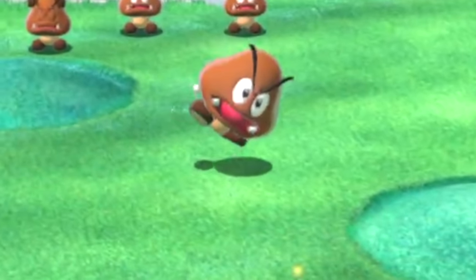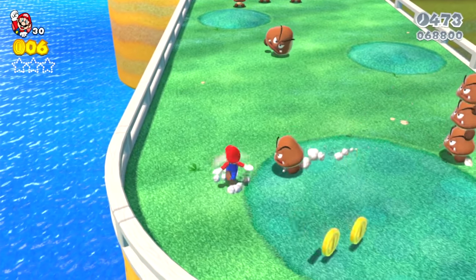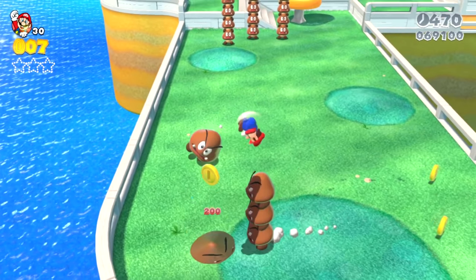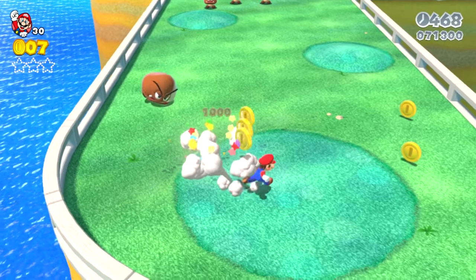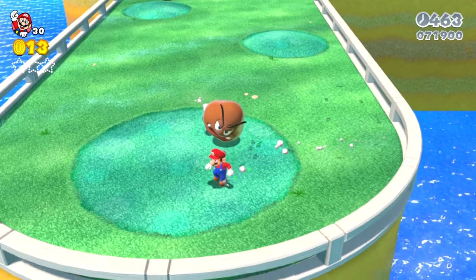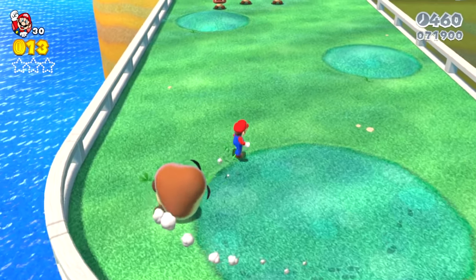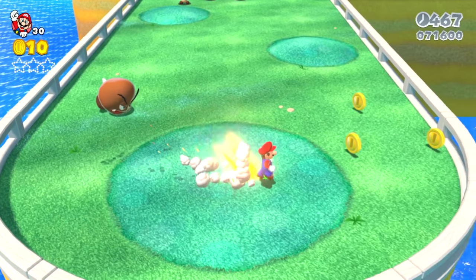Mario has now caught the attention of a sideways Goomba in the distance. Mario spin jumps and bounces off a single Goomba, getting high enough to reach the top of this Goomba stack, and ground pounds to flatten out the rest of the Goomba stack. Mario collects some coins and the sideways Goomba angrily marches towards Mario — it is fuming, and you're not really sure if it's angry at Mario or angry at the floor for not being straight.